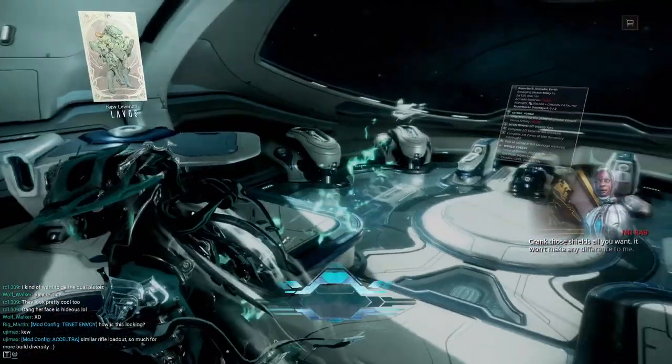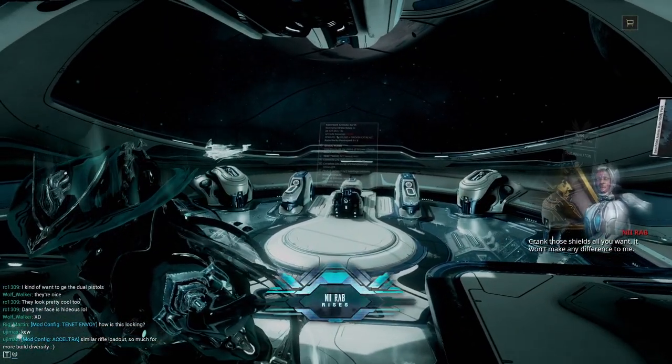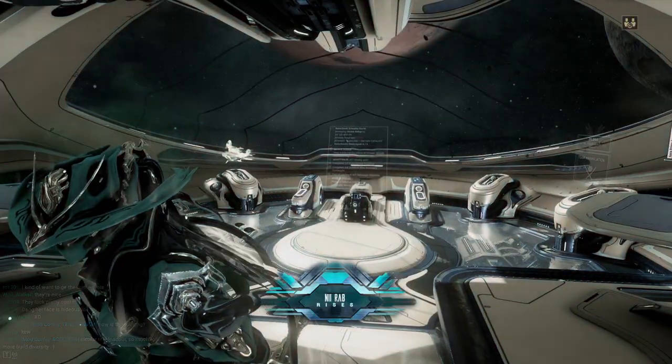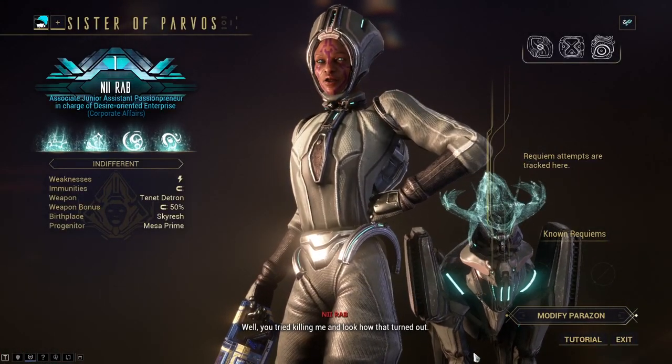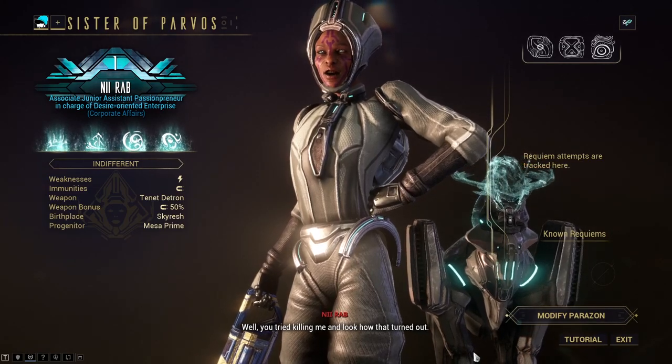Once you head back to your orbiter, you'll be greeted by the Sister. You'll be able to view her attributes, including weaknesses and resistances, as well as her pet Hound, by opening up the Sister's display screen on the bottom right of your star chart.